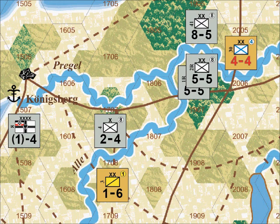Now let's look at an example of the effects of long supply lines. The German units in hexes 1905 and 1906 are attacking the Russians in hex 2005. The German units are being supplied by the 8th Army Headquarters in hex 1507. This is the supply line for the 41st Division in hex 1905. It's 6 movement points long.